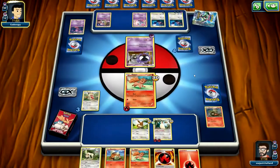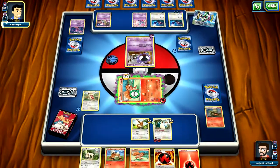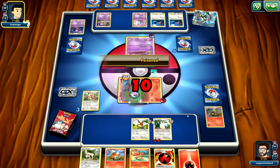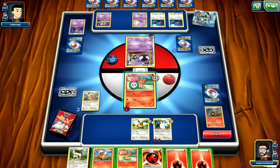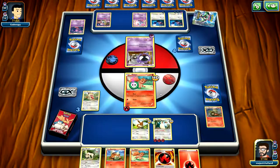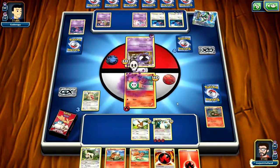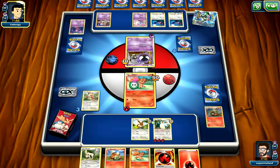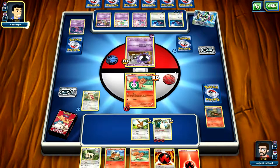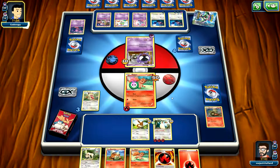Ghastly is going to put me to sleep. Hmm — and poisoned. Wake up, come on. Yes! Now what do I do? Power up Snorlax, use Gnaw. He then has to attack me again. I will put an energy on Snorlax and kill his Ghastly. This guy is really powerful now — he must have an evolution.